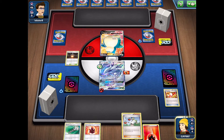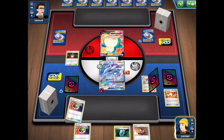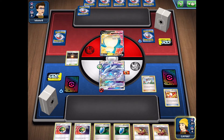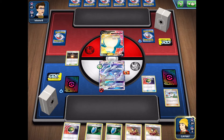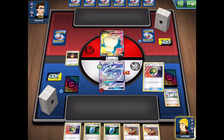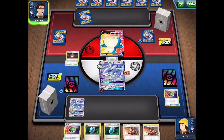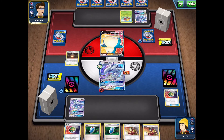We'll settle with manually attaching and use N to reset our hand, hopefully getting into a better hand next turn. We do get into a double Welder, which is excellent — definitely what we want to see. We'll Nest Ball for another Lugia and pass to our opponent. They are most likely playing the Snorlax VMAX, as it does additional damage based on your benched Pokemon.